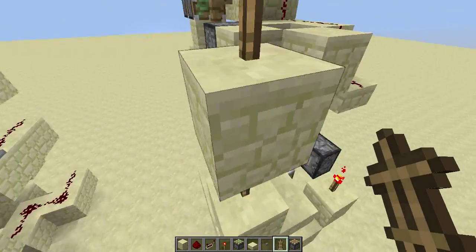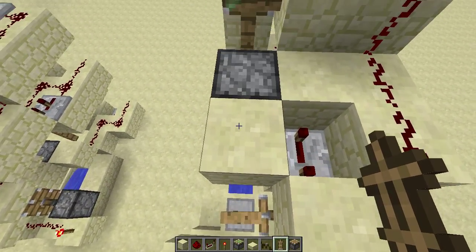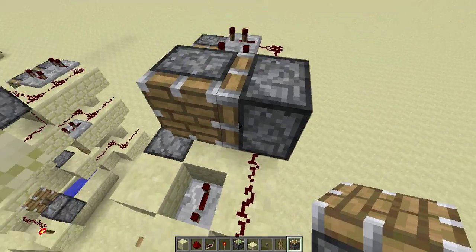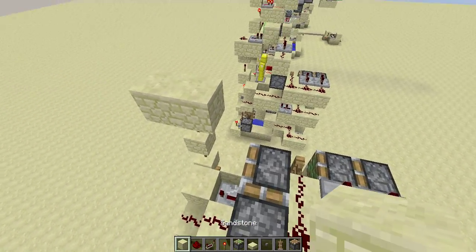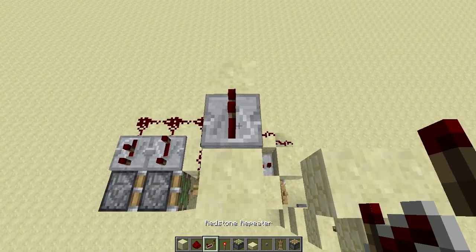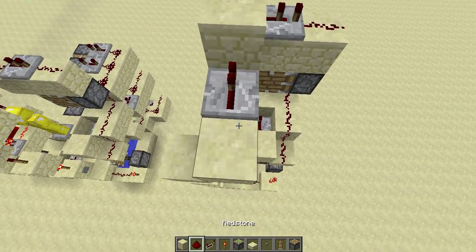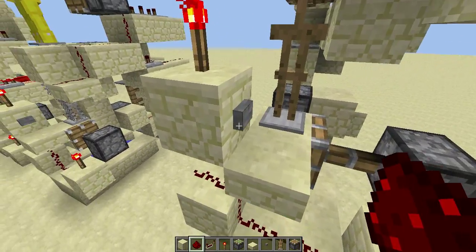Now if we need to call the next armor stand to go down, we need to put another function here: a sticky piston and a regular piston. Then do three blocks like this, then a redstone repeater at two ticks and a redstone, then a block here. Run another redstone repeater here and then two redstone. I think it is now complete.